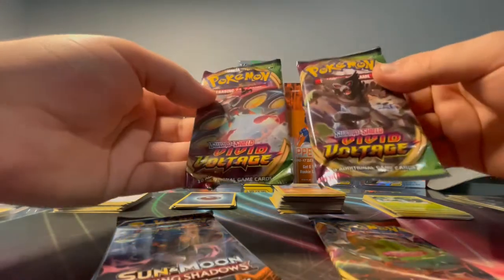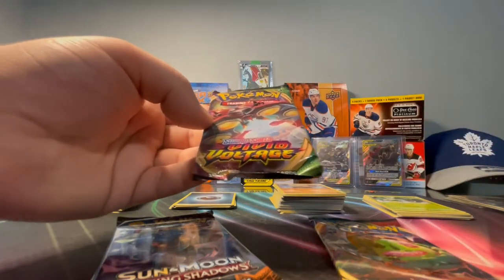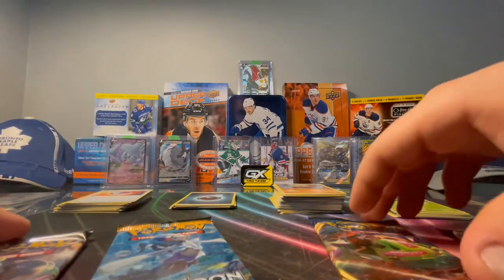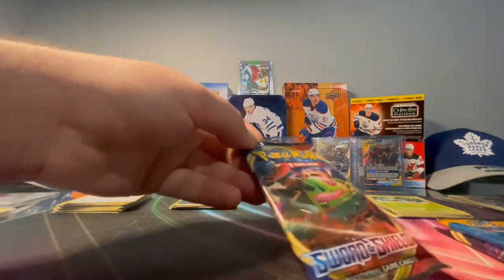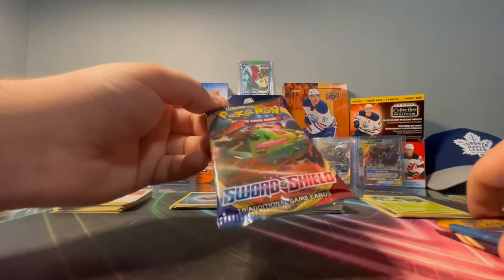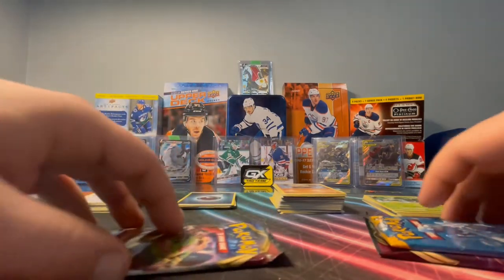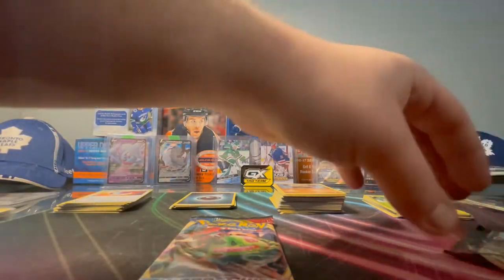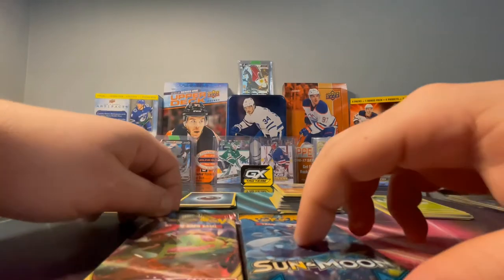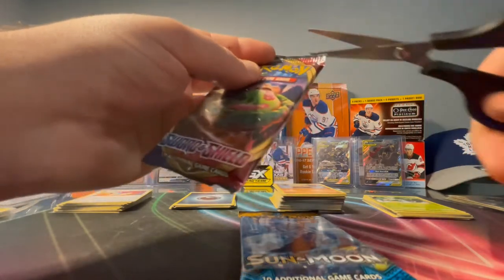We got two Vivid Voltage packs — I'll take one, you take one. We got two Sun and Moon ones — I'll take the right one this time. And then I get the extra Sword and Shield. So we're good. I'm going to do the Sword and Shield first — I have no clue which pack is better, so it's kind of whatever.